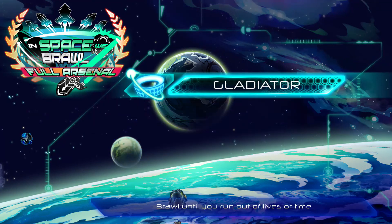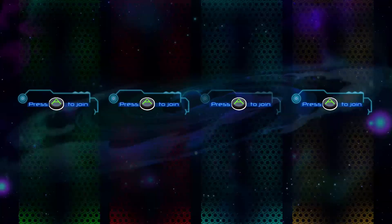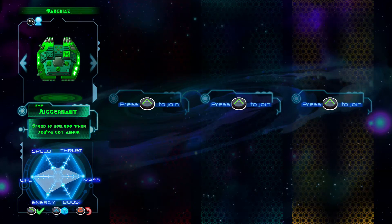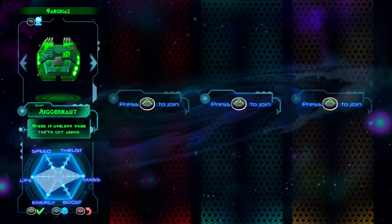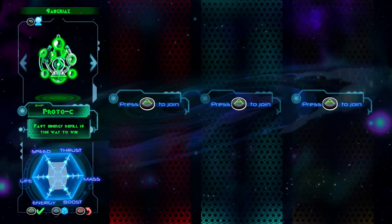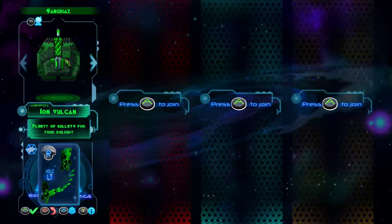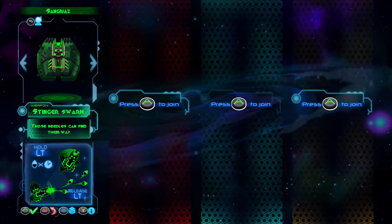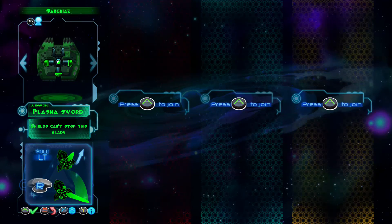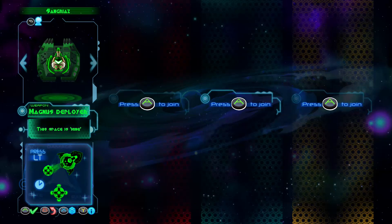It got me curious what other ships there are, so I'll just start the game and show you what ships are available. There's Juggernaut, Cypher, Pulsar, Monolith, Nexron, Gloucester, Mono — a lot of different ships. Let's do Juggernaut. And there is a weapon called Plasma Sword, and there's a weapon called Quantic Slinger — these were the weapons referenced by the achievement system.